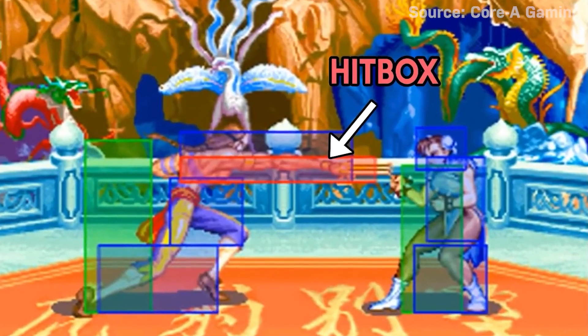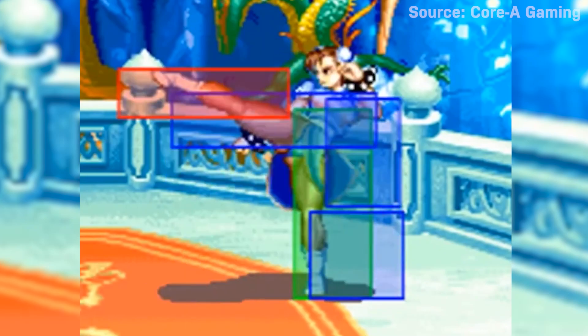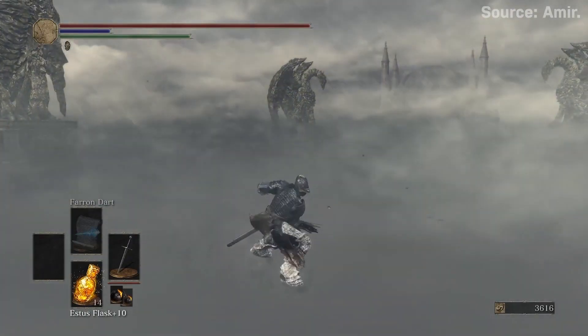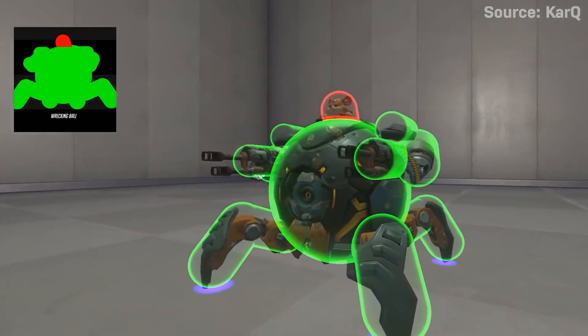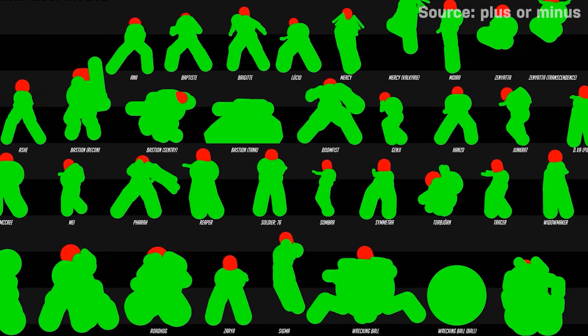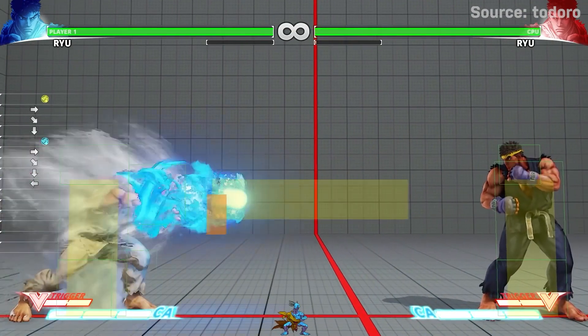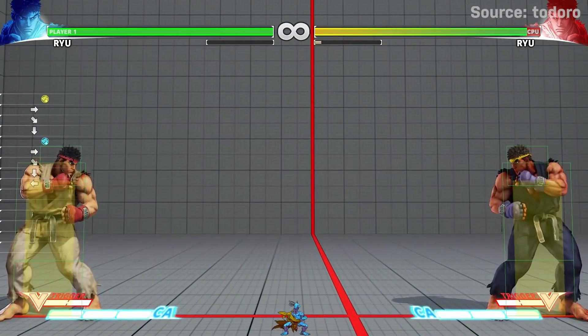Hitboxes are one of the more common terms thrown around when people talk about video game mechanics, but how much do you actually know about how hitboxes work? First of all, let's just get one thing out of the way — in many cases, hitboxes aren't even boxes at all. In short, a hitbox is a simple shape used to detect some form of real-time collision in a video game.